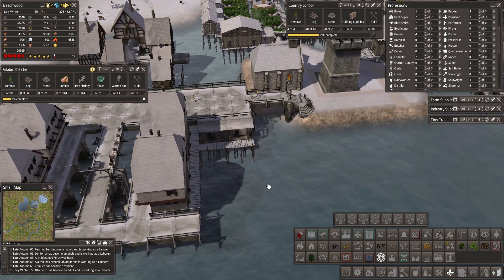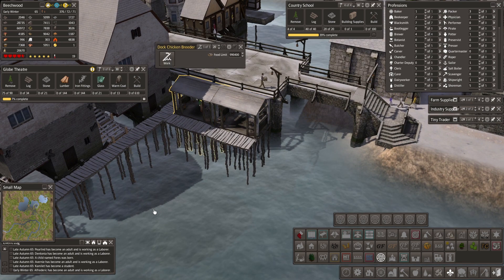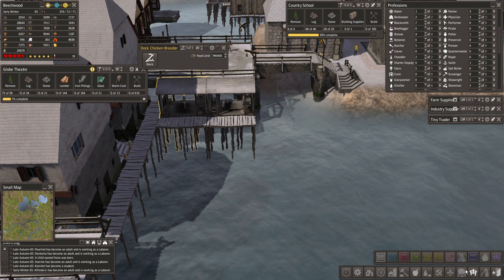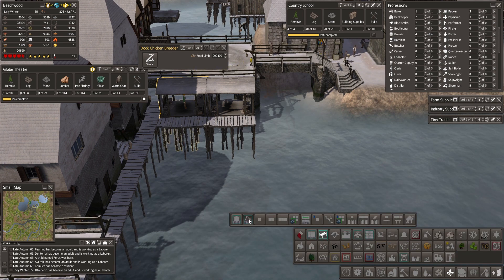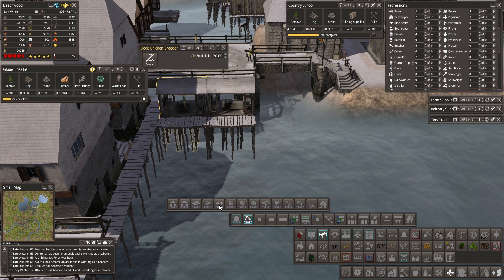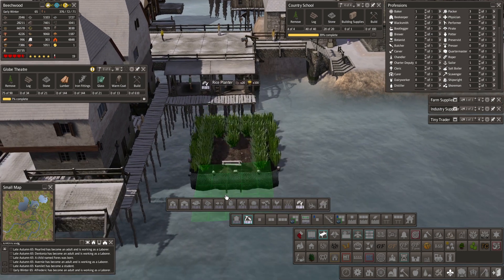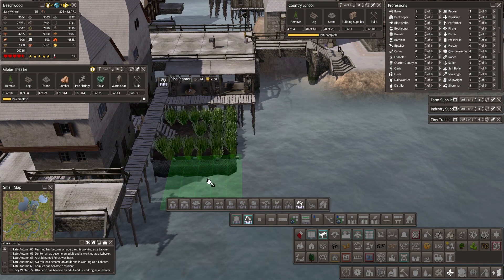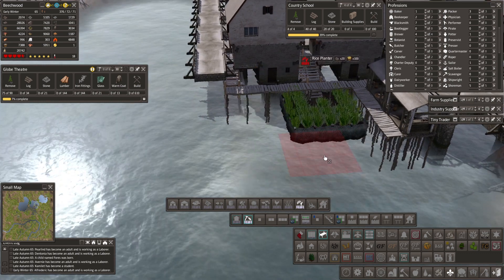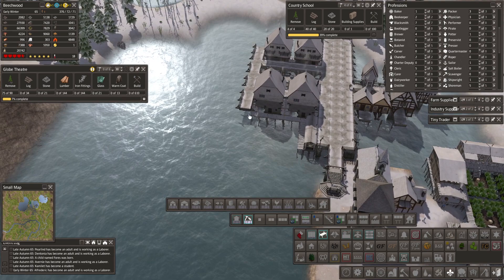Let's get this little area done - started at least. People are bringing in eggs and feathers. I'm thinking I want some more food production in here - a rice planter. Let's grab a dock workshop too. I want to do one rice planter - can I get a second one in here? It doesn't seem like a second one is going to fit, but one rice planter is probably going to be fine.